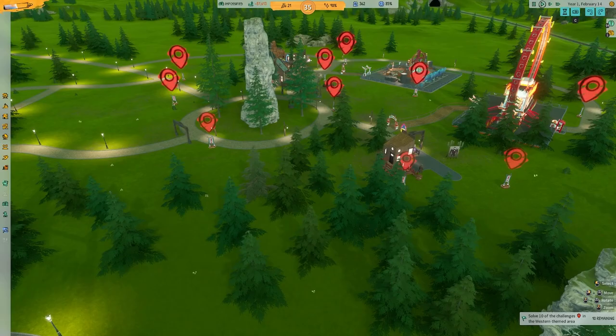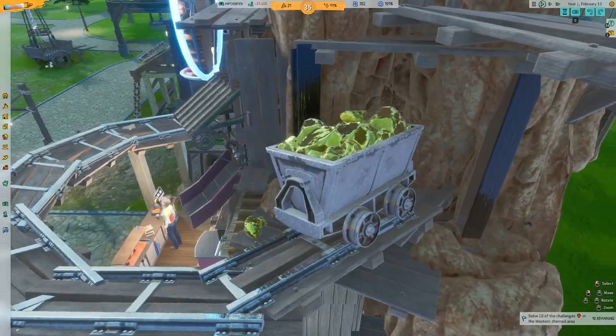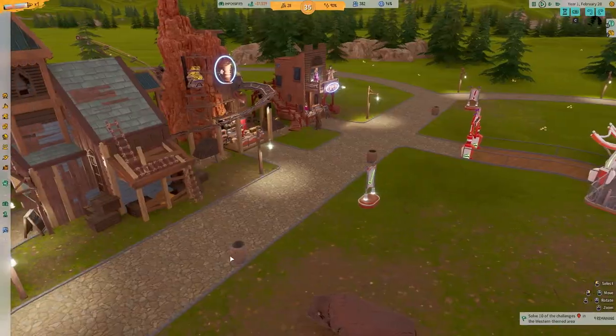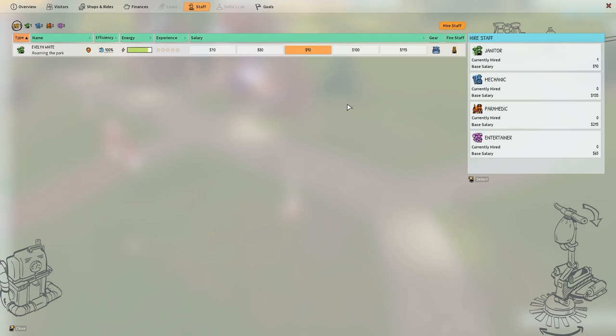Over this way, we've got more challenges and this looks like a Western themed area. Look at this — we've got gold mines and all sorts going on. So I've just placed some trash cans because this is going to be a problem. You can also hire janitors, which will help with that. Here's our janitor — and no, that is not a leaf blower, it sucks up the rubbish. So that should help the park get clean.